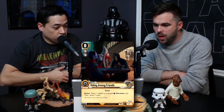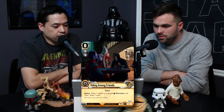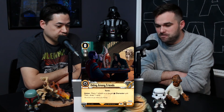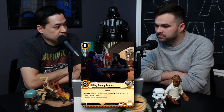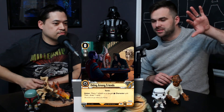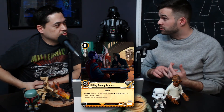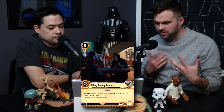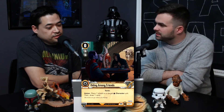The last card is an event — zero cost, two force icons — called 'Hiding Among Friends.' The action is: place one shield on a target Smugglers character unit, then draw a card. For zero cost, you're shielding a Smugglers character and replacing the card in your hand. It's in the same family as another new card that shields a Smugglers vehicle. This is a great card — you're not losing anything, you're shielding a unit and drawing to replace it.